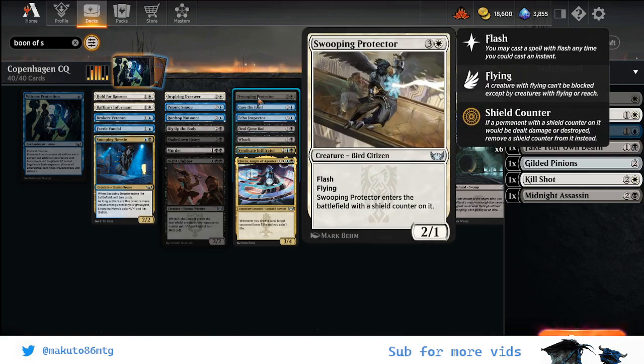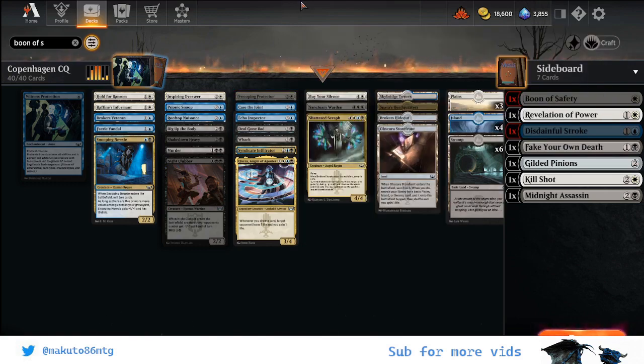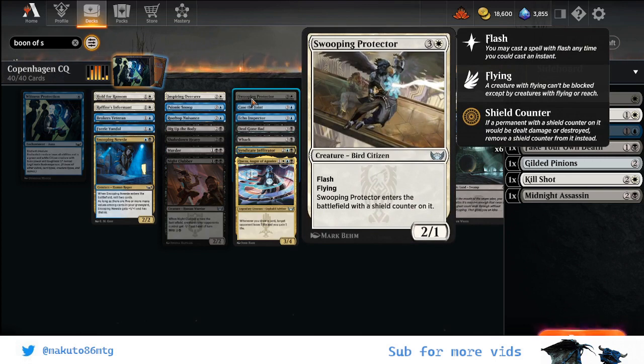Then Swooping Protector — I opened the booster, saw it, and thought wow this looks amazing: I can play it with flash, it has the shield counter on it. During the championship it felt really medium, or I would say bad. I could only make one surprise block and ended up playing it like a regular 4/4 at end of turn. I'm not really impressed — it's not a bad card but it's not as good as it seems. At least for me it didn't shine in the whole championship.